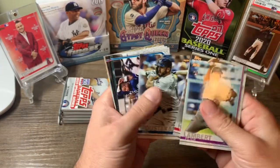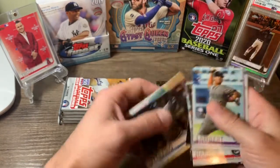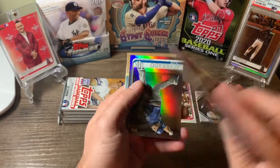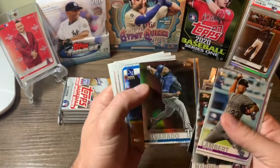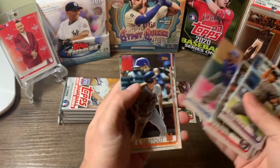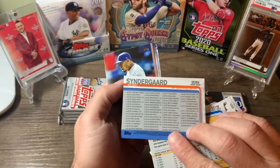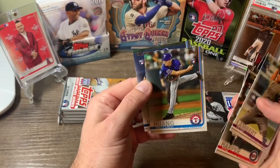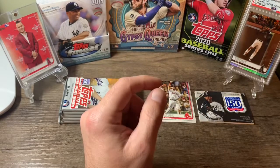Peter Lambert rookie, Ryan Harper rookie, Tim Beckham, Max Muncie, Christian Walker, Adam Odovino gold out of 219, and a rainbow foil — Jose Alvaro, pretty cool looking card. Billy Hamilton home run shutout, Noah Syndergaard, Edwin Diaz, Wang rookie, and another couple rookies. Nothing too great in there.